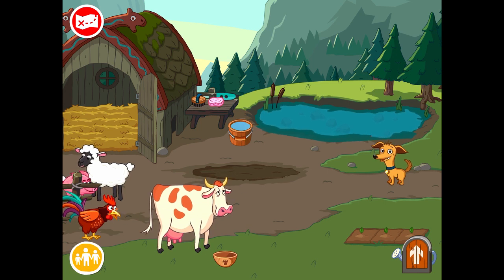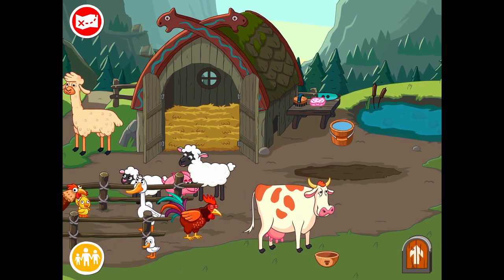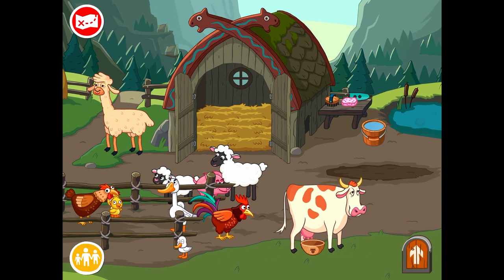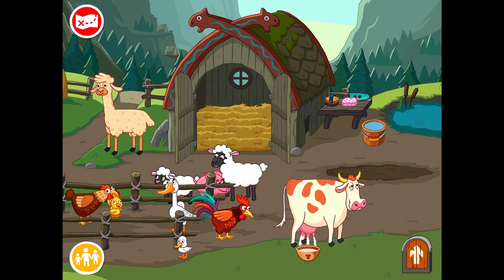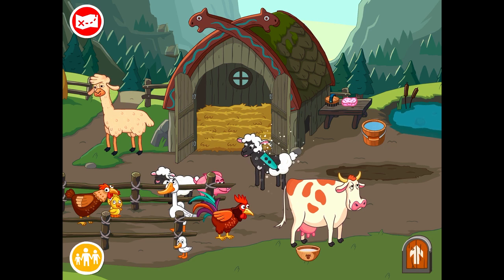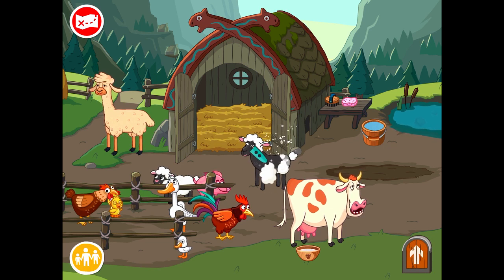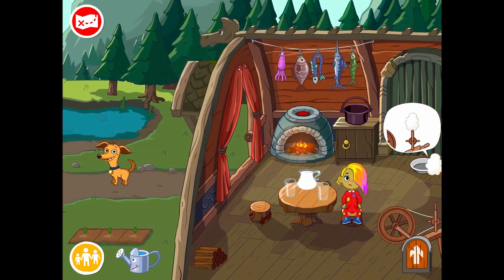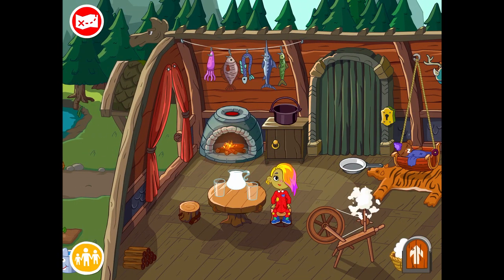Just keep in mind that animals will only eat the food they like. Also, you can milk a cow by simply tapping, or you can trim your sheep and llama. After you trim your sheep or llama, take the wool and go to the house. There you will be able to spin a yarn and craft the most beautiful clothes for your islanders.